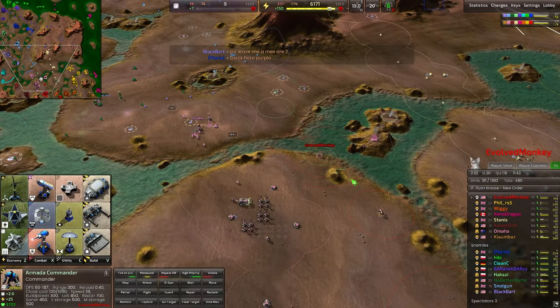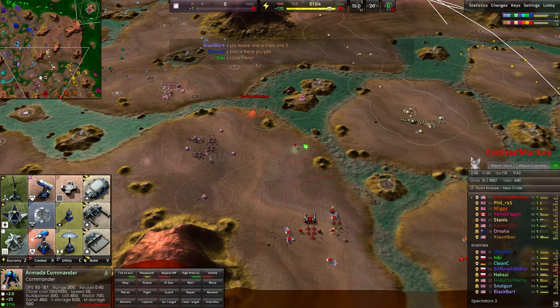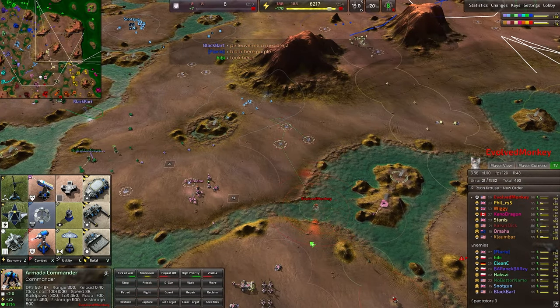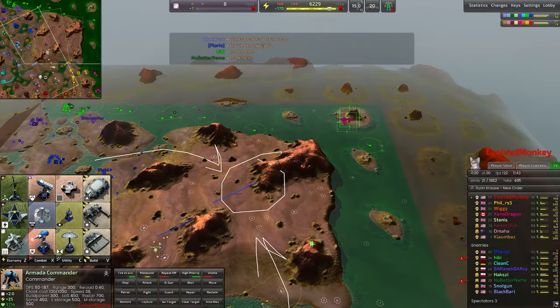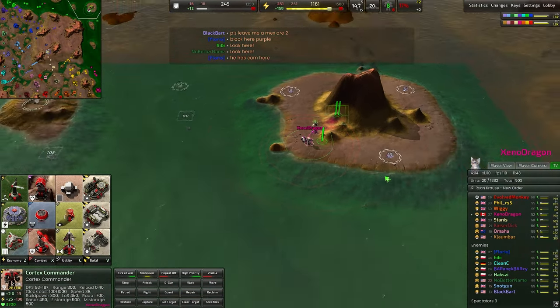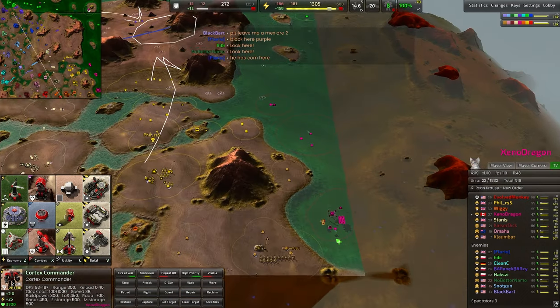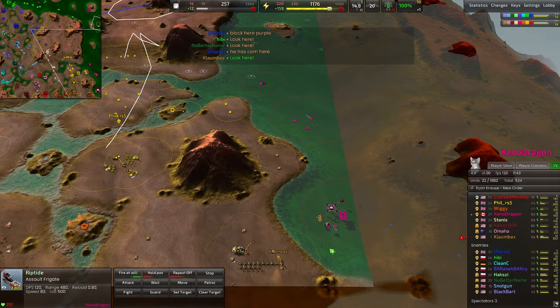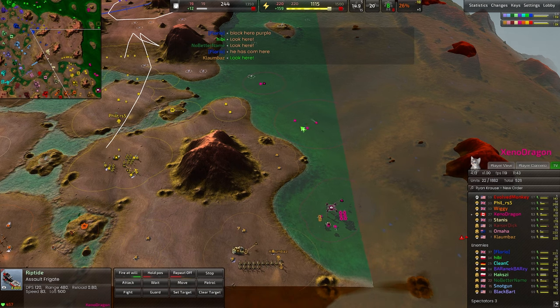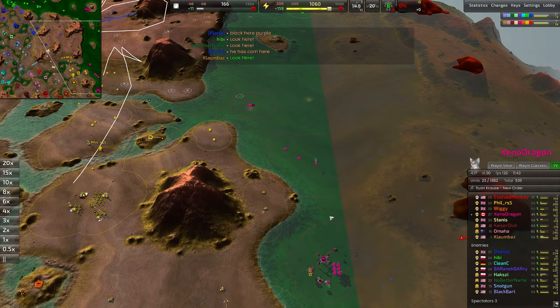Evolved Monkey is getting ready to move forward and take a frontline position — interesting, since this is one of those uncommon maps we don't see all the time on the ladder. Xenodragon is transporting the commander around, trying to claim metal extractors. This is a big navy lane — sometimes we even see two players on it: a backline player and a frontline navy player. Viable, but tricky.